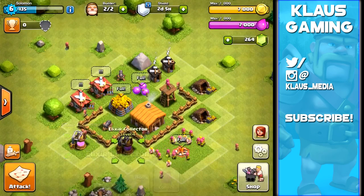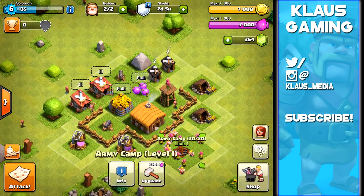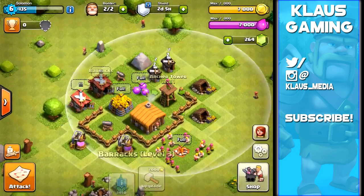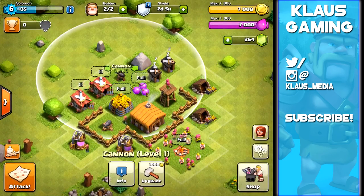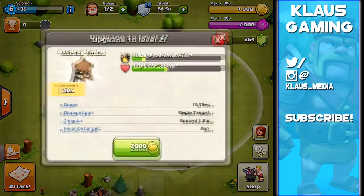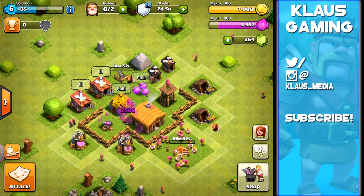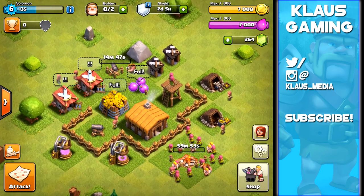Let's look around at what we've got - gold mines, army camps we should probably upgrade. The cannon is 15 minutes, the archer tower is 30 minutes, and the barrack takes four hours - that's a long time. Let's start the cannon and the archer tower. Actually, let's do the army camp too - it's an hour.